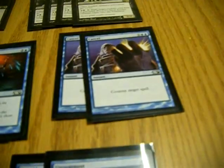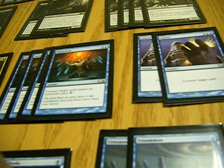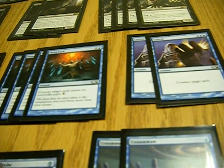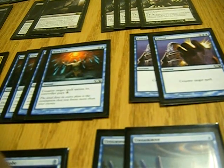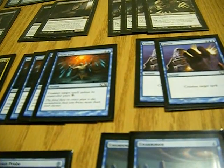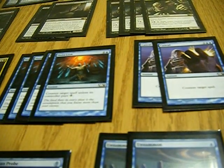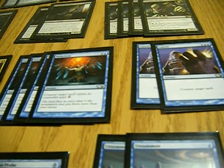Next up, typical counter spells — Mana Leaks and Cancels. Mana Leak: you pay 2, you counter a target spell unless they pay 3 mana. For those who are Yu-Gi-Oh! players, it's like Solemn Warning — a counter spell makes it so the card never hits the field. Cancel cancels any spell and they can't pay, and it costs 2 blue and 1 any.